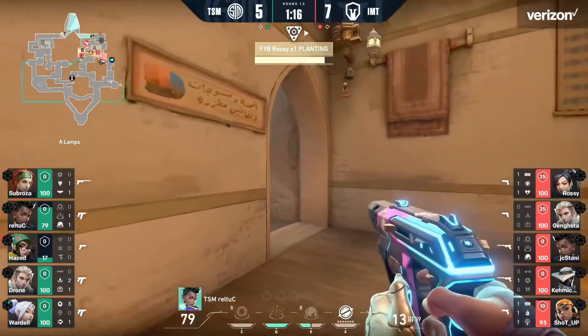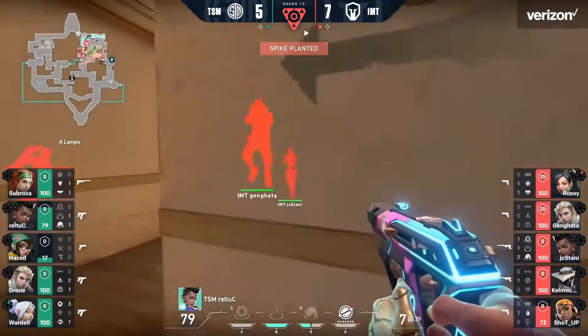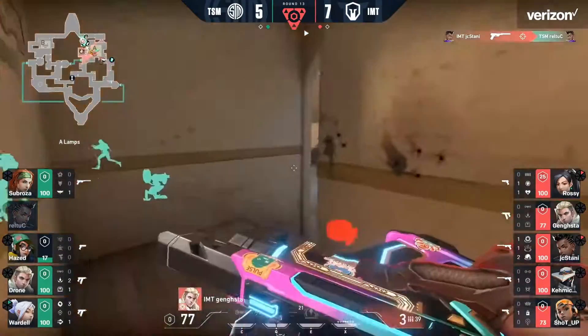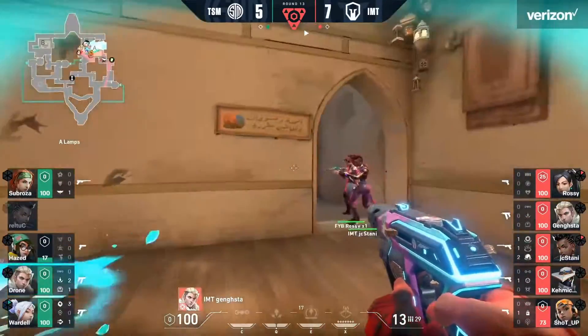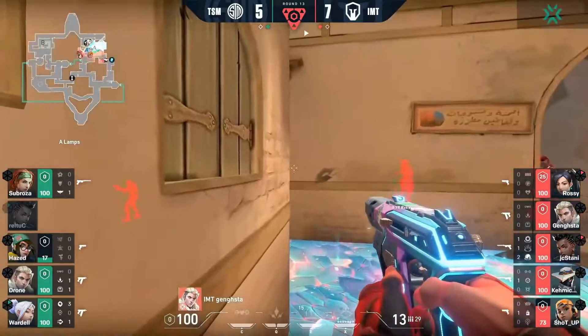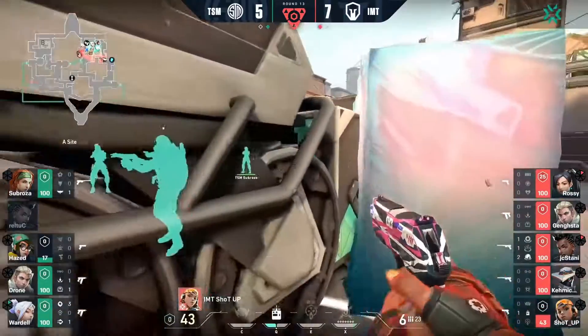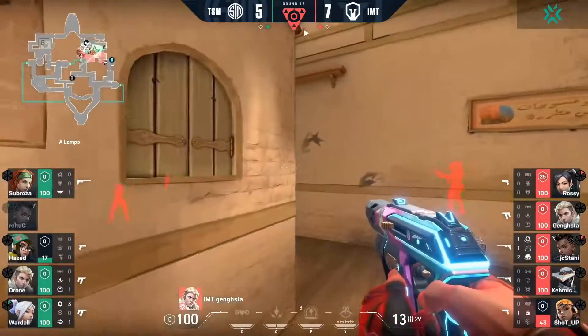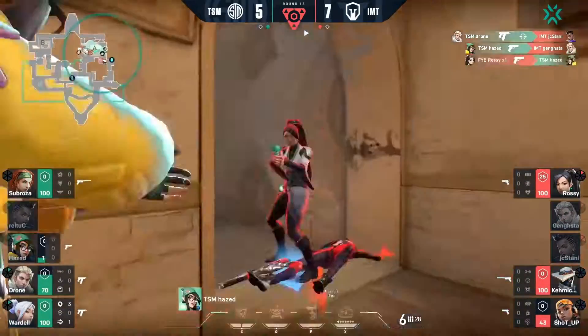Hazed peaks from Heaven — has to be careful, almost dead with 17 HP left. Obviously can get a heal from Skye, who gets into a better position. But they're quickly moving into the site to try to get back on in this retake. You've got Gangsta currently in U. IMT has full control of the site plus the Sage wall down — it's going to be difficult for them to do much of anything.